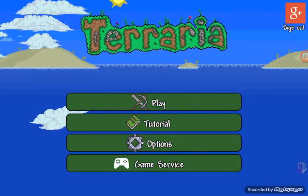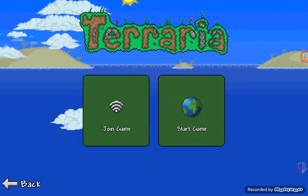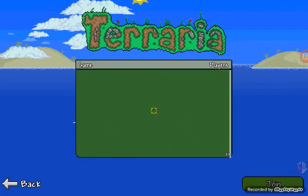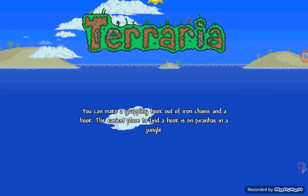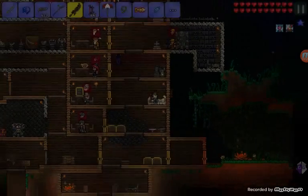Welcome to another Terraria Let's Play video. As you can see I'm using my character again, and we're not going on my world — we're going to join game and go on my brother's world, which is in hard mode. I'm just going to empty off all my inventory and stuff. I'm going to go mining in hard mode, which is going to be pretty cool.